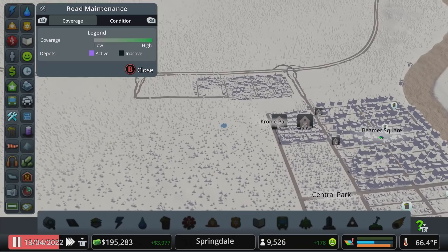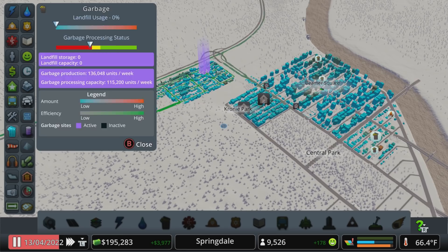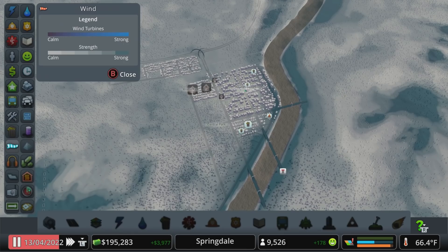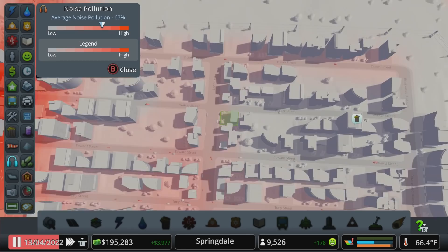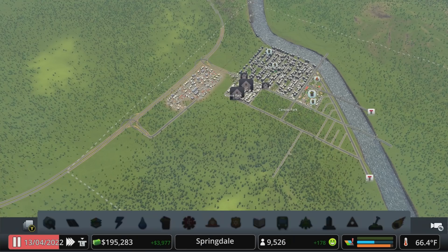Garbage processing is getting into the red so we'll want to add another recycling plant soon. Pollution-wise we know where it is — it's where the sewage is getting dumped out and in the industry, and as we start to move that out it will improve. Noise pollution-wise, commercial, industry, and the highway are the only things we need to worry about so far, though we do have a bit of noise spilling over from the roads that should get a little better as we convert over to one-ways. That's about all we need to worry about for right now.